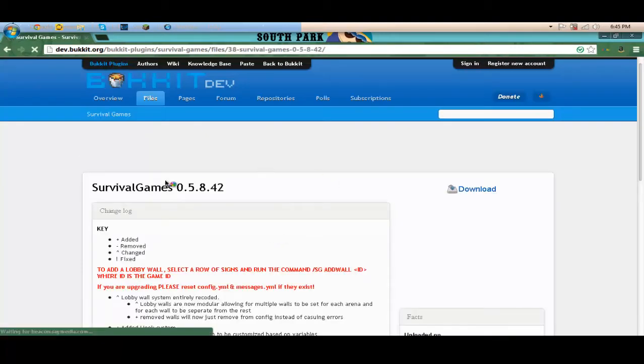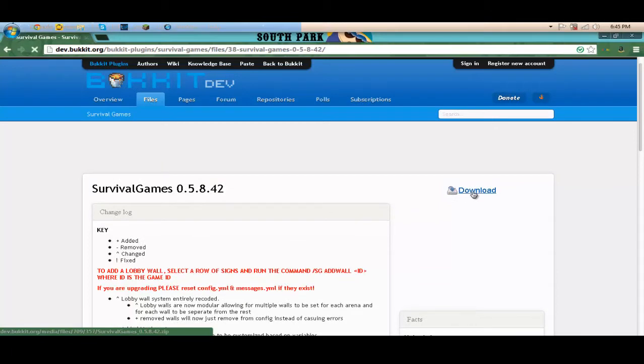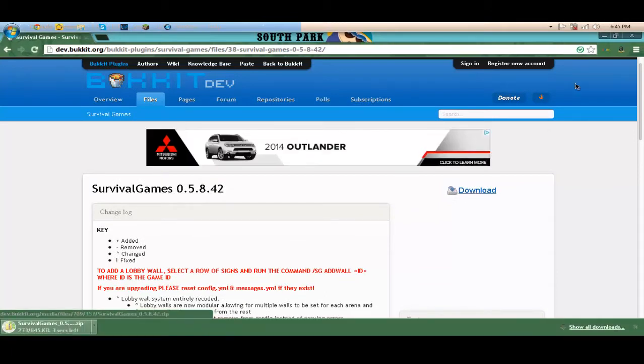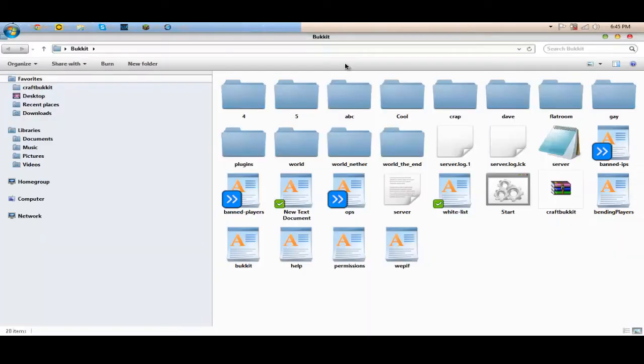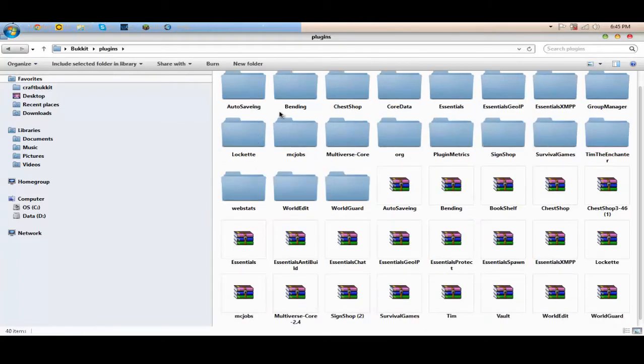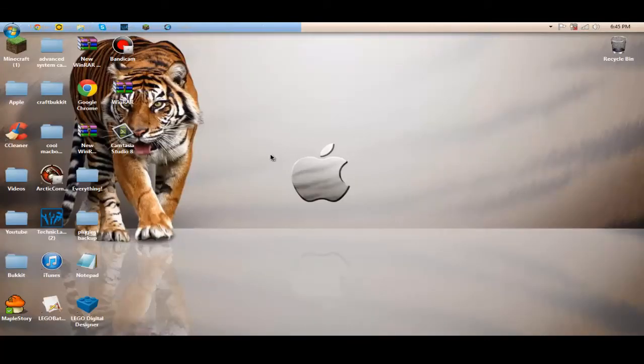So yeah, now you just want to click download. After you've downloaded it, you just want to open your Bukkit folder or where you put your server, and open your plugins folder. Then you want to drag it in. There are two files — there's Web Stats, you can drag it in if you want but I wouldn't. Just drag in the Survival Games folder. Then you want to reload your CraftBukkit or your server. And yeah, that's pretty much it.